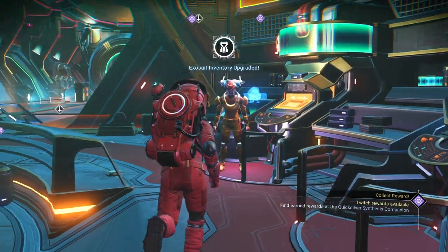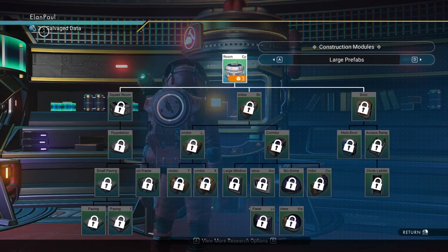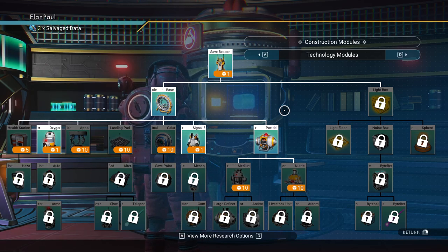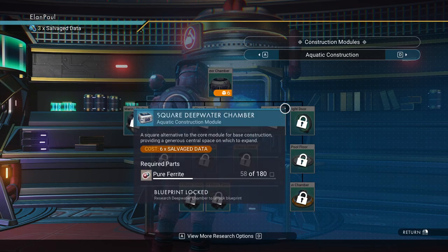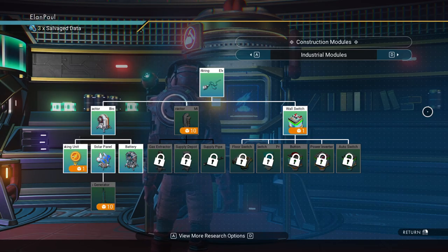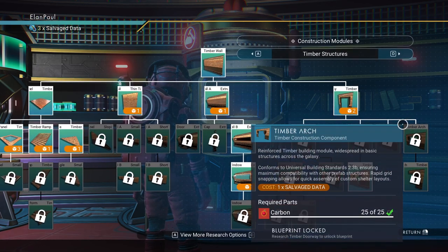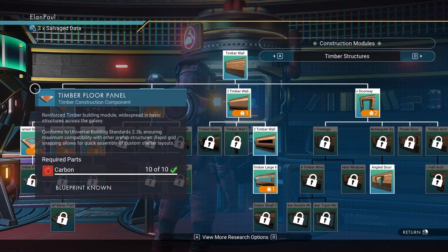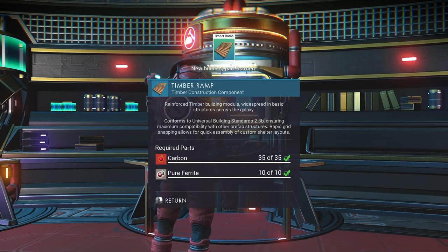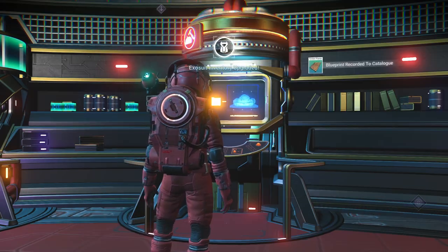It tells you to go here next — this is your construction research. Remember the salvage data you've been getting? You can spend it here on certain items. I don't recommend spending it yet. Hold off — there are so many different things you can get: decorations, things for your base, power upgrades. You're still going to get a lot more free things. The only thing I would spend it on is the ramp, because sometimes your structure is a little bit off the ground and you're struggling to get in. Other than that, it's the only thing I'm spending here.